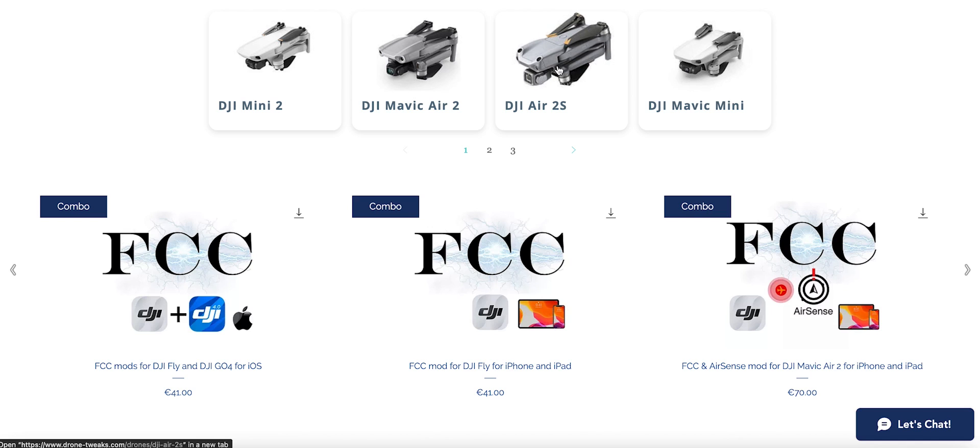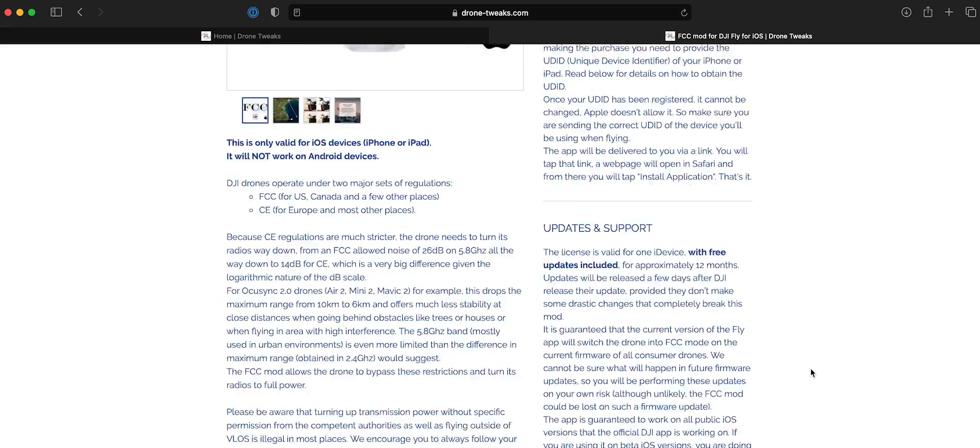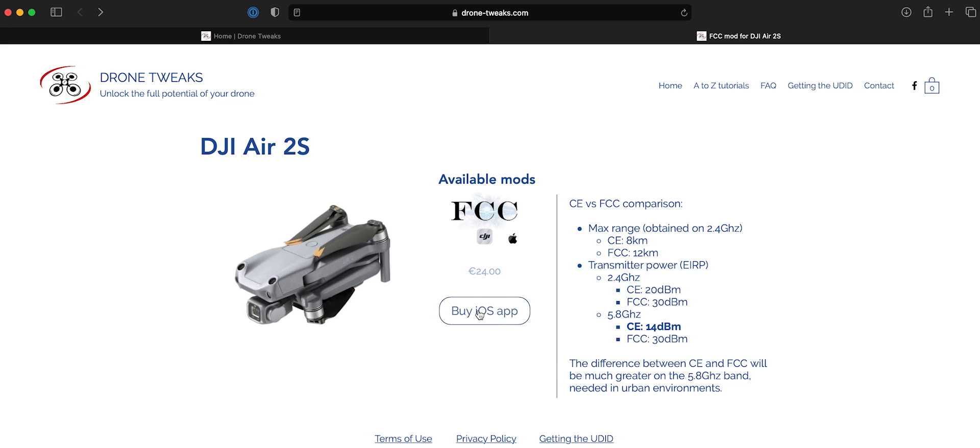For the Air 2S, the recommended mod is the DJI Fly FCC mod. To the right you can see what improvements it brings — the 5.8 GHz band is severely limited in CE mode, more so than 2.4 GHz, so this will have a bigger impact in urban environments. There's also a specific mod for the Air 2S that enables AirSense — manned aircraft detection. Essentially the app is an identical version of DJI Fly that keeps the drone in FCC mode.